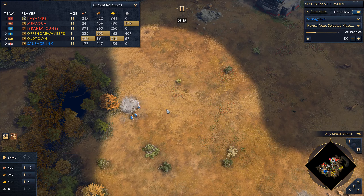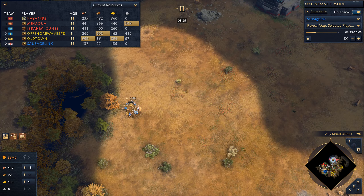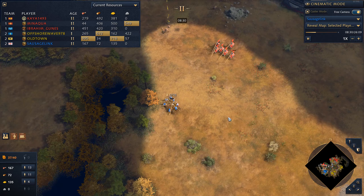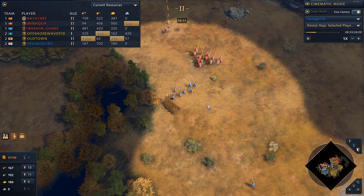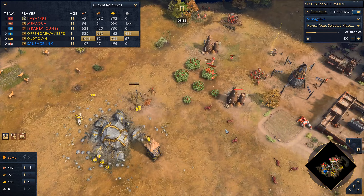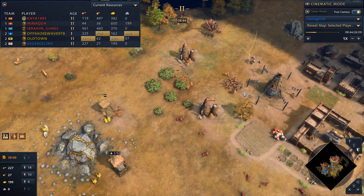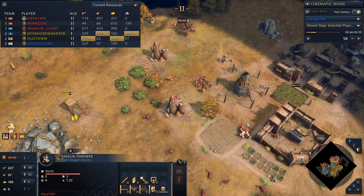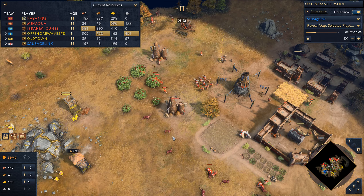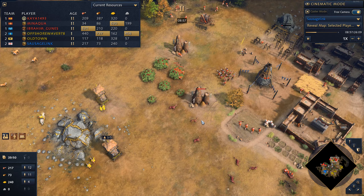The battering ram got a little injured there — I'm going to cancel it and rebuild it since the French royal knights actually charged it and dealt some good damage. I hate that these French knights are just continually harassing me. We're going to defend, stay back. The Malians are building up a good force — they've got javelin throwers, but I think some archers would have been nicer, and maybe some Sofas to just burn down the outposts, or get a blacksmith and start building rams.